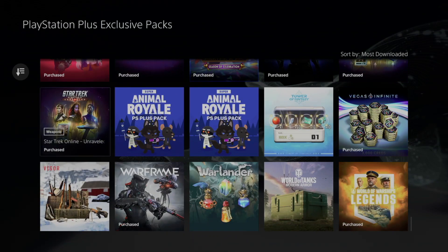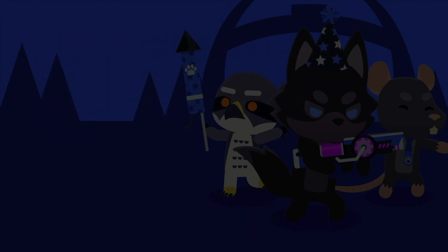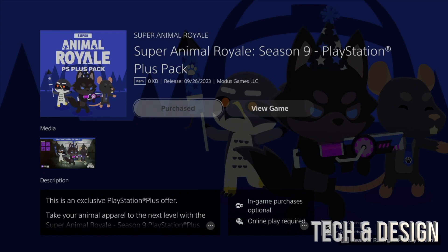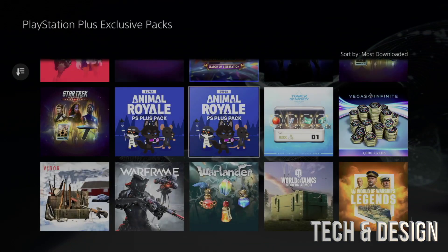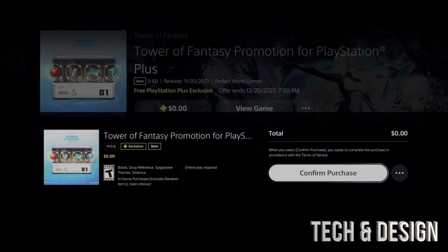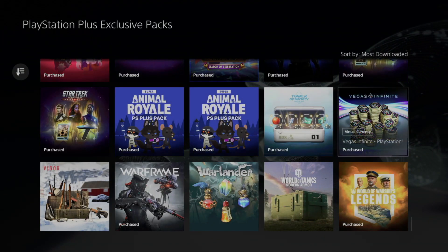We're almost done. We've added a ton of stuff to the library. Some of them you might see there's a PS5 version and a PS4 version — they are actually the exact same thing. Sometimes you download the PS4 version, but once you start the game on your PlayStation 5 it'll recognize it. We'll add this one — should say zero dollars — confirm purchase. As long as you have the game turned off, you should be good.